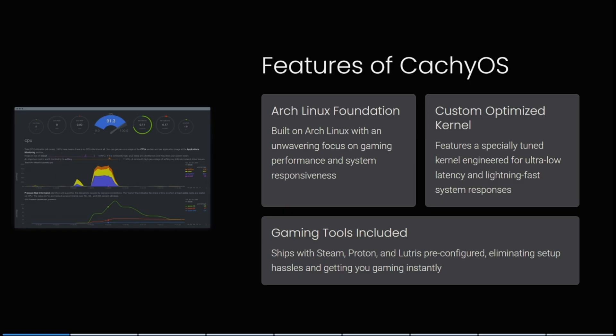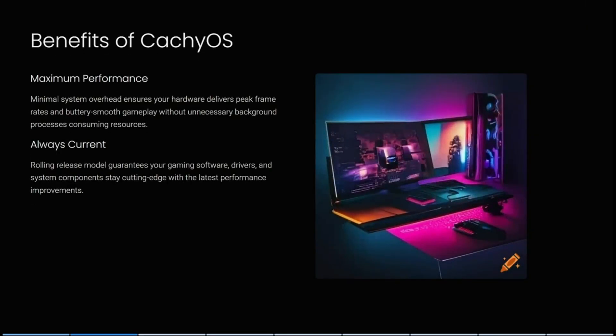It ships with Steam, Proton, and Lightris pre-configured, eliminating setup hassles and getting you gaming instantly. For maximum performance, it has minimal system overhead, ensuring your hardware delivers peak frame rates and buttery smooth gameplay without unnecessary background processes consuming resources.